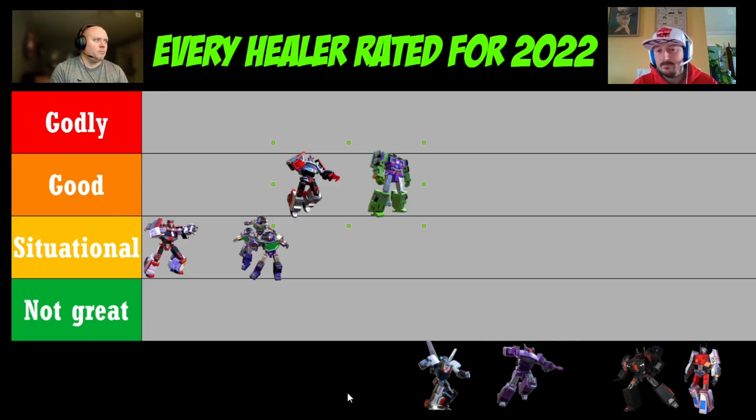With Ratchet at five stars he's solid stat-wise, and the titan tech tree is pretty generous towards medics — and warriors too. Medics get a very good boost in a lot of categories. You put Wheeljack in the same Good tier as well.